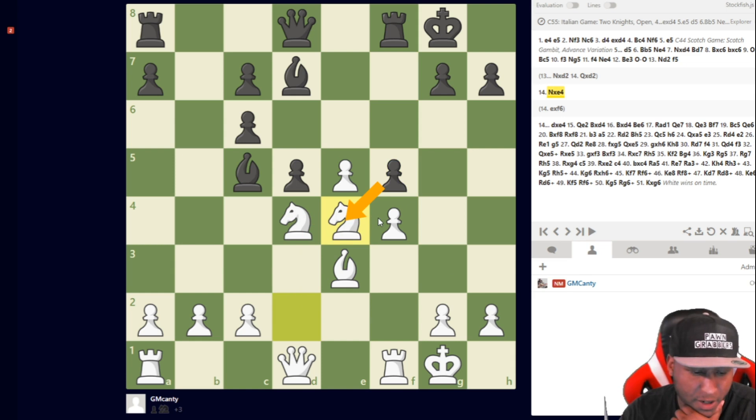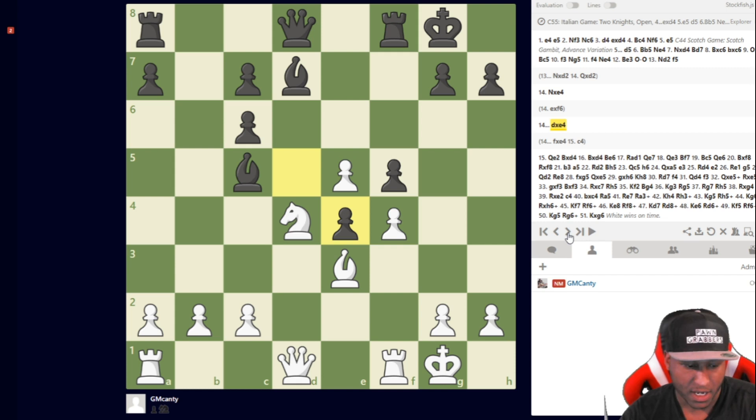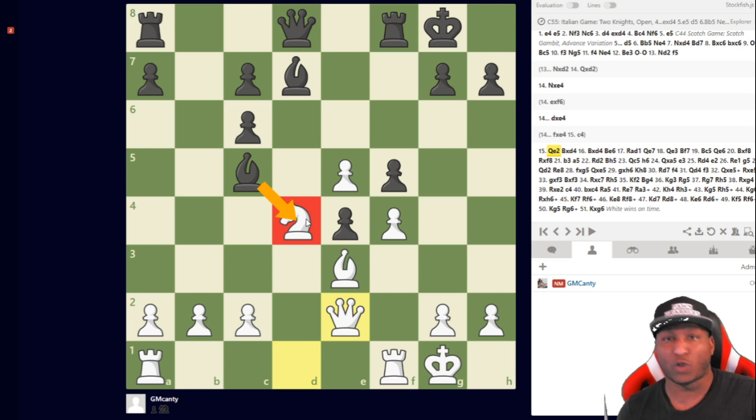Knight c4 is generally the move here. If pawn takes, I was expecting f takes e4 as the stronger move. I follow up with c4 — the engine likes c4 from this position. But he actually took with the d-pawn, d takes e4, and then I played queen e2, attacking. Queen c4 check is the main threat and I'm going to pick up some material. He played bishop takes d4, which I haven't seen much.